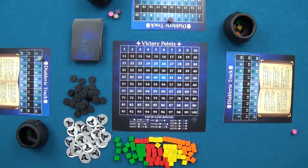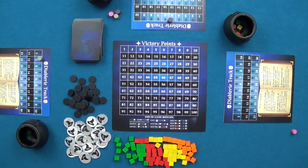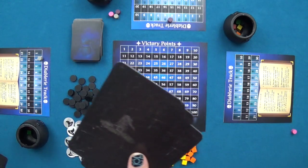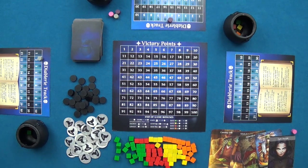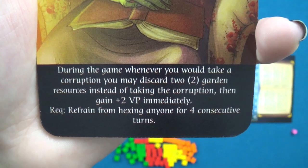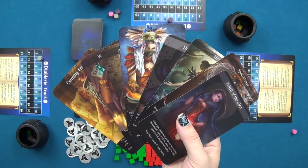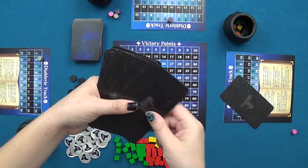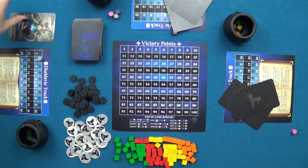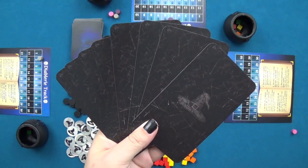The third expansion is the Coven Roll Expansion, allowing players to take on roles with special abilities. In the Apprentice version, the Trader's Witch is set aside, three roll cards are discarded randomly, and the remaining rolls are placed face up. Players may acquire a roll instead of recording a recipe by meeting the requirement listed on the card. Players may only hold one roll at a time. In the Adept version, the Trader's Witch is removed entirely; each player is dealt two random roll cards and selects one to play, ignoring requirements, and cannot discard their roll.